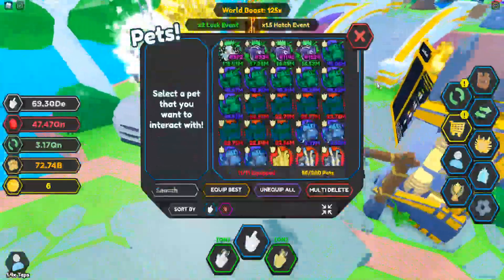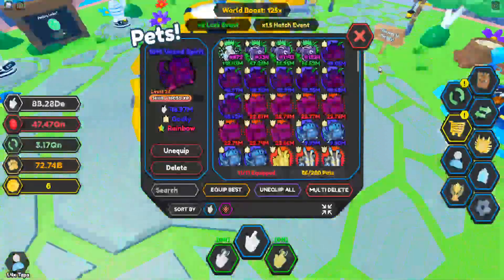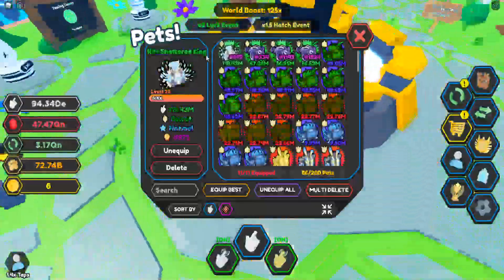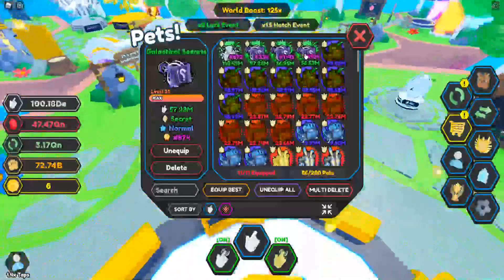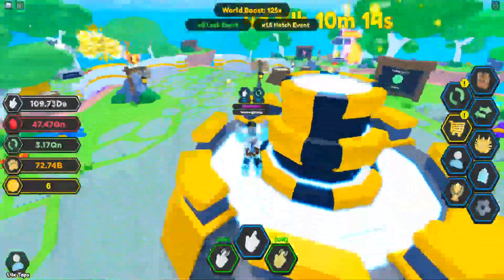I already have a full team of rainbow godlies but I still have a bit of work to do. I'll probably need to trade for more of these, because trading for galactical secrets will only help by about seven to eight million. That pretty much does it for the pet power side of things.